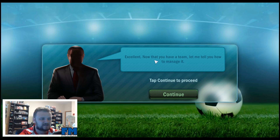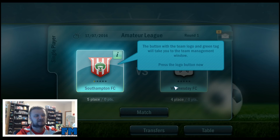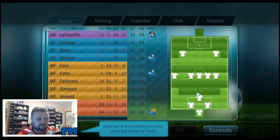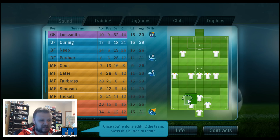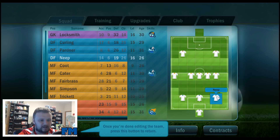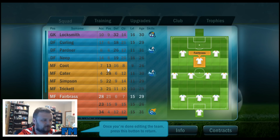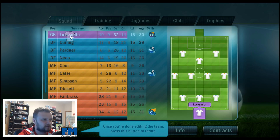Excellent, now you have a team — let me tell you how to manage it. The team logo and the green tag will take you to the team management window. In this window you can edit the team's roster and formation. That's an interesting formation — I'm going to have to change that. Let's go three at the back, a nice flat three, let's do a 3-4-1-2 formation. So let's go ahead and take a look at this first team.